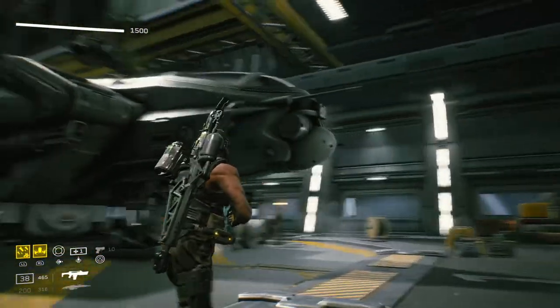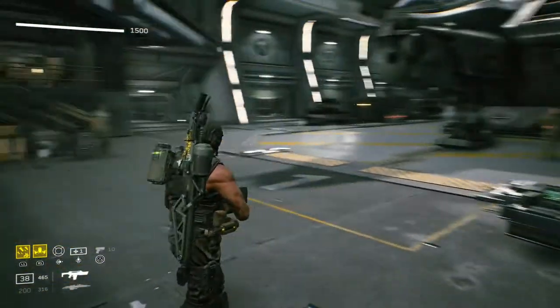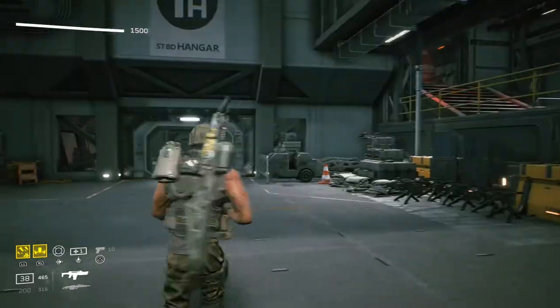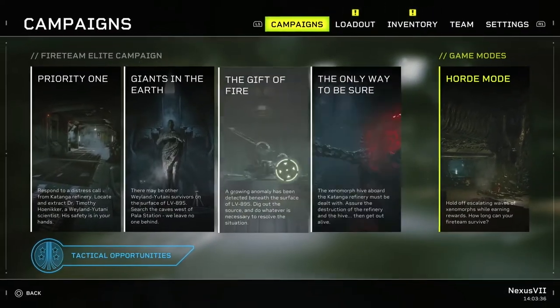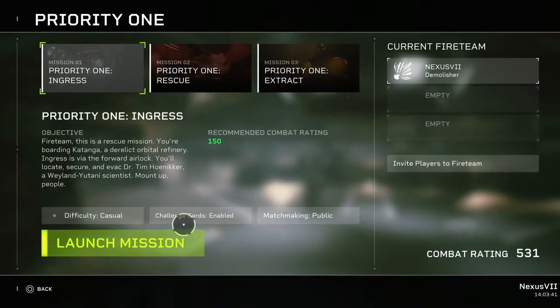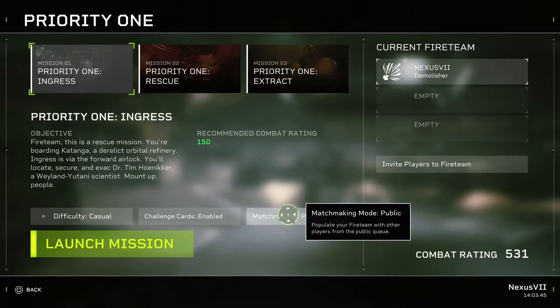So this is basically the Embarktion deck, the sort of hub that you and your team members run around in. You can talk to some of the other characters, and the game comprises four campaigns, each of them consisting of three missions, and you can sort of matchmake. What I will say is with the matchmaking, from my experience, there aren't many people playing the game at the moment.